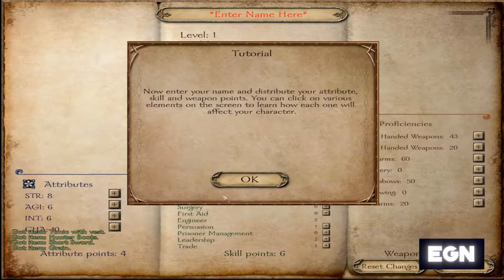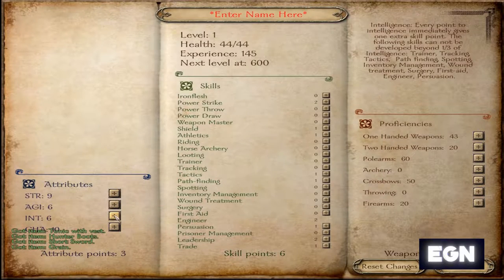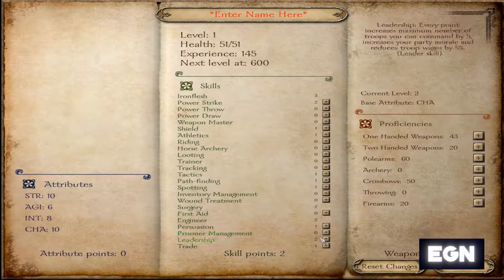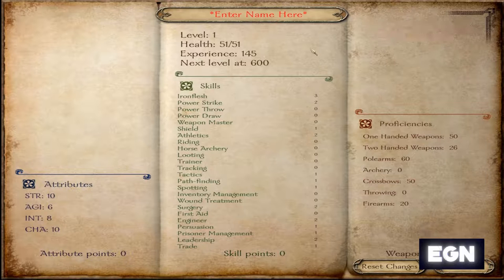We're going to play as an Empire human man, just setting up this character. I don't know too much about the skills, but obviously I want him to survive so we're going to put our iron flesh up. This is not a typical sort of roleplay — quite simply what you get is your skills and your armor. There's no magic in this world, which is a slight shame for the Warhammer mod.